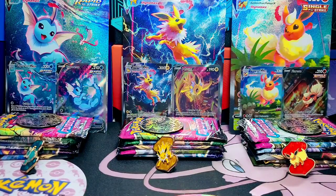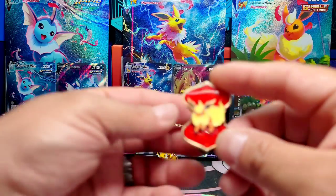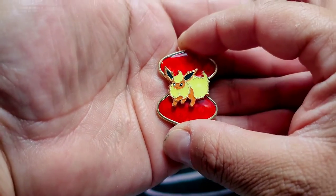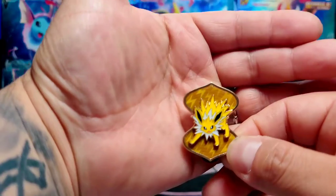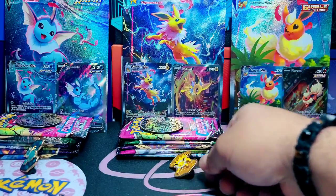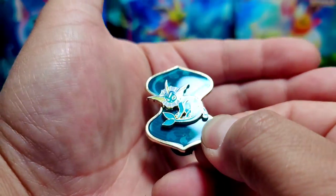All right everybody, we're back. I'm thinking about this background right here with all the Eeveelutions — that's amazing. I put everything a little separate. Oh there it is. Look at the gloss on that thing. Beautiful, beautiful Flareon. Look at this pink. Amazing. Let's take a look at the coin. The coin is the same for all of them — you have all three Eeveelutions. Oh let's take a look at this Jolteon. That's a beautiful, beautiful, beautiful pin. I love them. Pokemon is just going above and beyond with these beautiful pins.